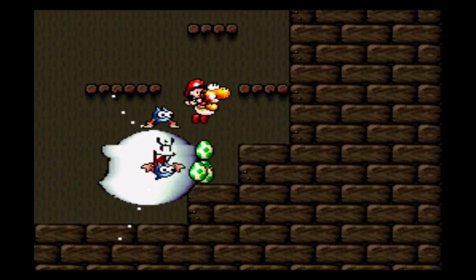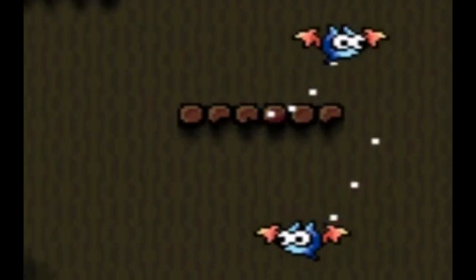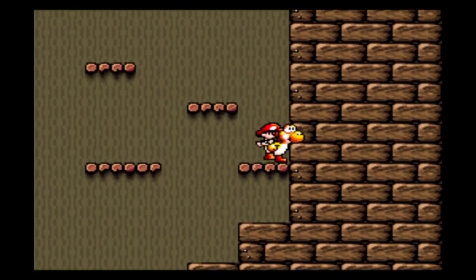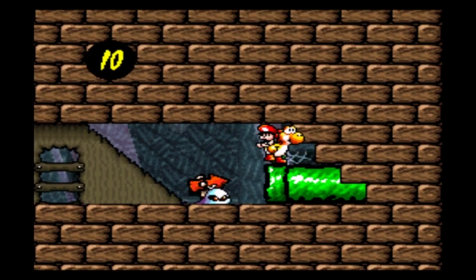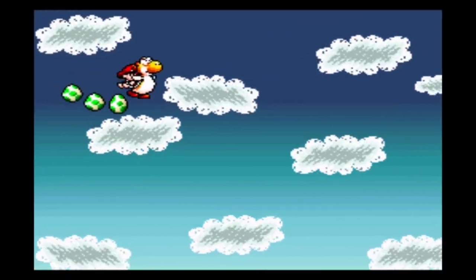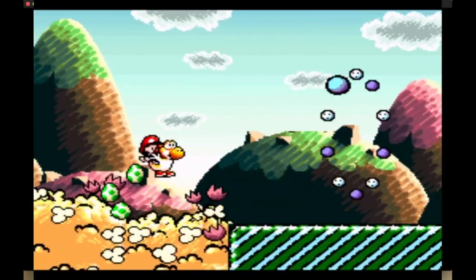The rest of the level is alright until the fight with Big Boo. See all those bats flying around? They turn into coins once we defeat the boss. But we don't even need to get to the boss, because we can use this guy and clip through the pipe to do another 1-1 warp. And from here, flutter, flutter, yadda yadda yadda, and finish the level.